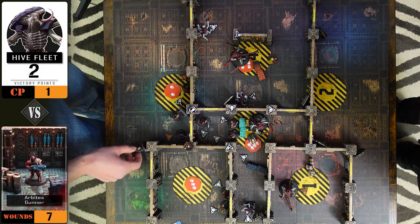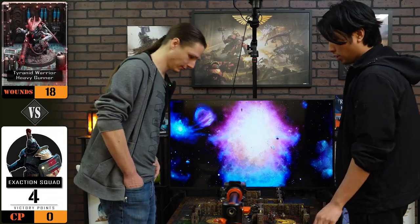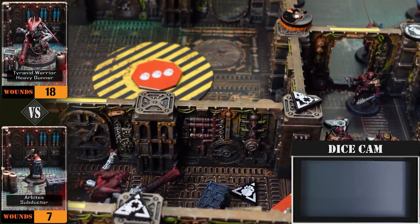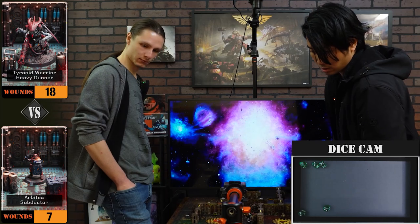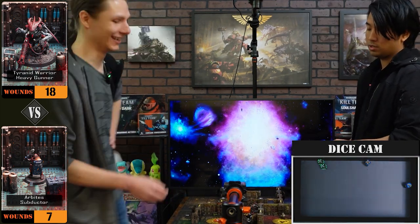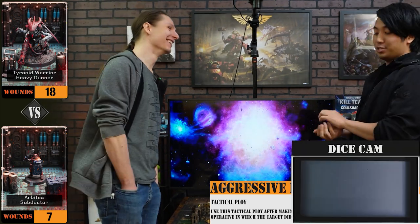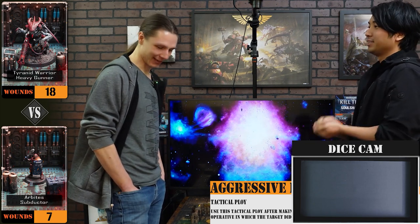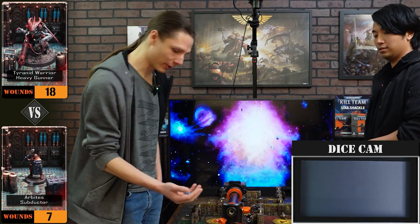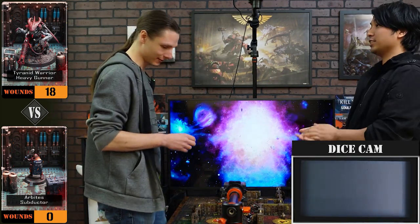Our gunner moves and pops his head out and goes on guard for fun. Heavy Gunner moves using his three movement and shoots at the shield — hits on fours, only two hits. We retain from cover and roll the other two. I will spend a CP — I didn't do any damage, so I get to use Aggressive Bio-Strain and shoot again. Three hits this time. We retain from cover saving on a three. CP well spent. Damage is five-six — he's dead.